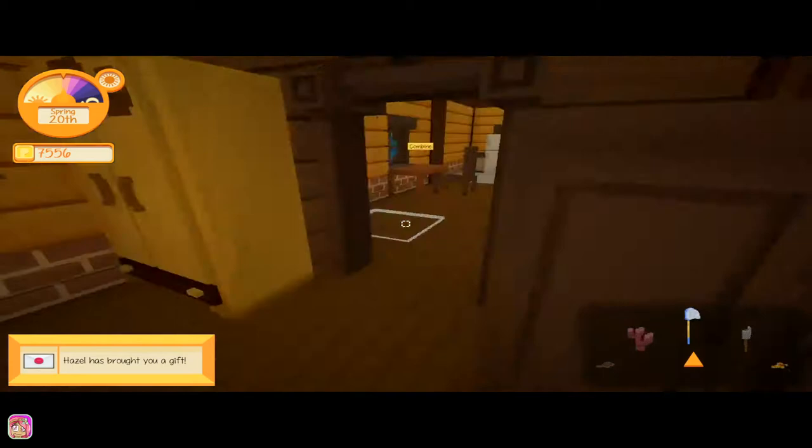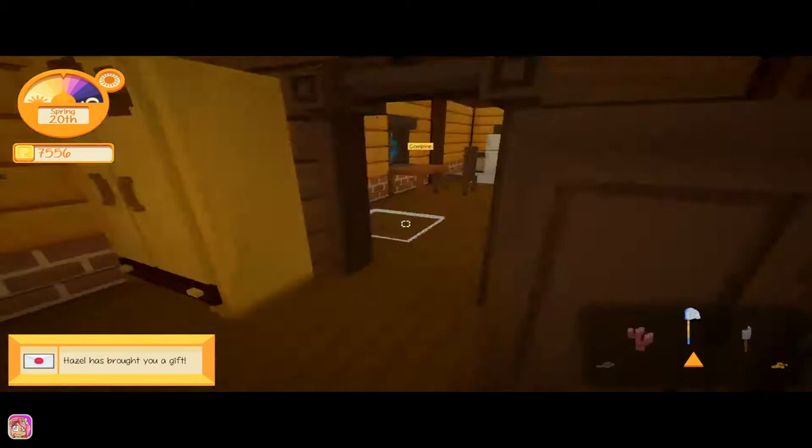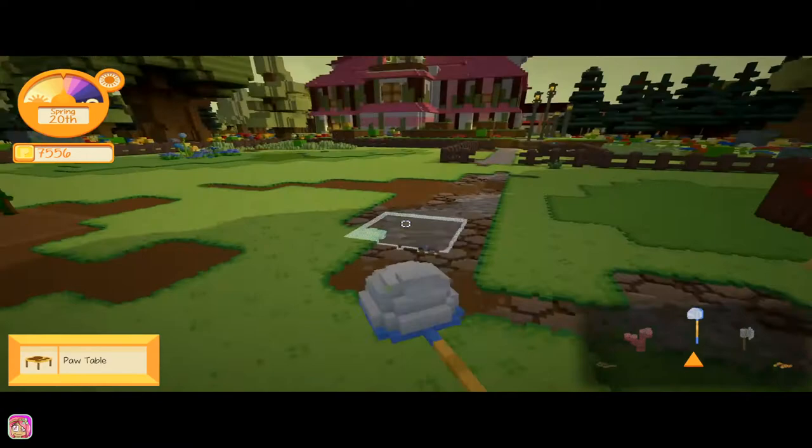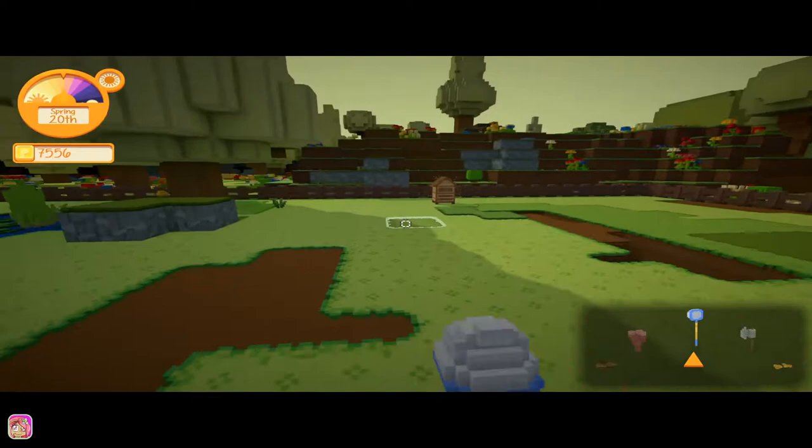Let's go ahead and wake up. Hazel has brought you a gift! Yay — let's see what gift Hazel has for us. And now she has a pot table. Okay, so I'm pretty sure we got that done. Oh, we need to add some dog food and trough food to our stuff.